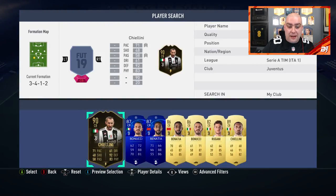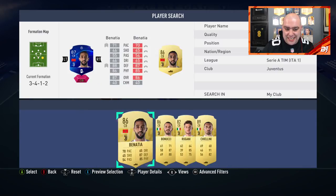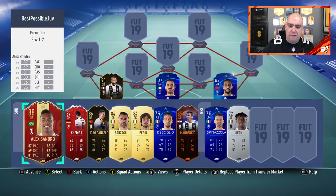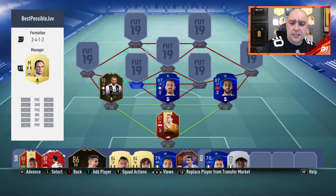In the centre-back position on the left-hand side, we've got in-form Chiellini, Bonucci Champions League version, and Benatia Champions League version. That completes the back line. The problem with this team is the lack of pace. If you've played FIFA now, you'll know that the pace barrier with defenders, especially with Team of the Year being out, you definitely do want the 80 pace defenders - there's a lot of them about now.